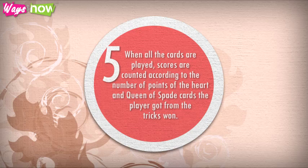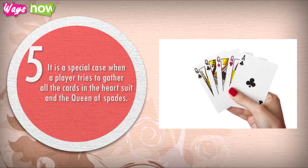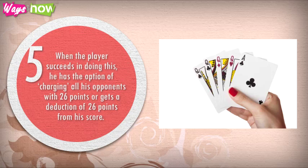Step 5: When all the cards are played, scores are counted according to the number of points of the heart and Queen of Spades cards the player collected from tricks. Each heart gets 1 point; the Queen of Spades gets 13. It is a special case when a player tries to gather all the cards in the heart suit and the Queen of Spades — this is called shooting the moon. When the player succeeds, he has the option of charging all his opponents with 26 points, or receiving a deduction of 26 points from his own score.